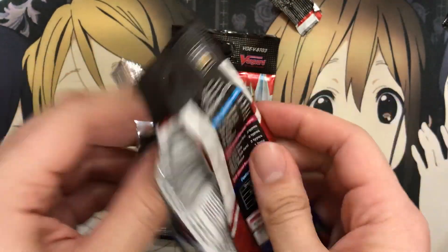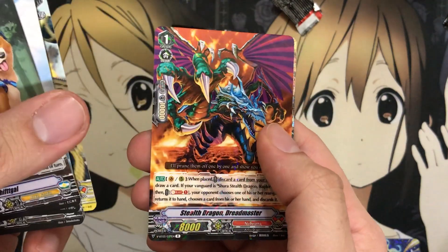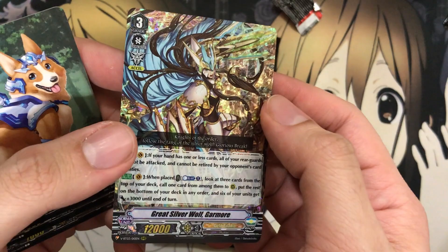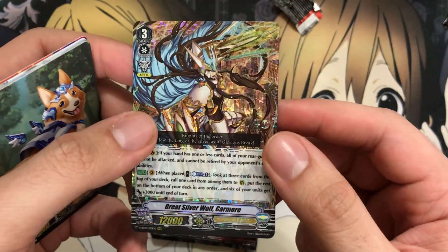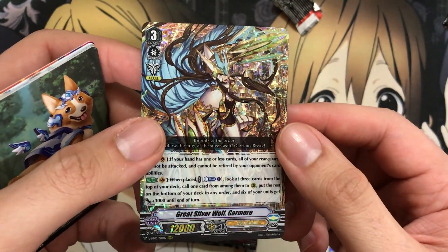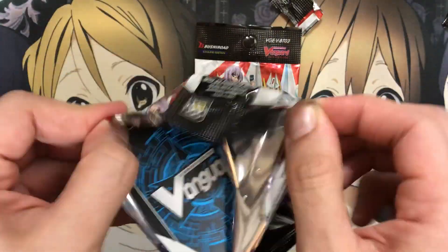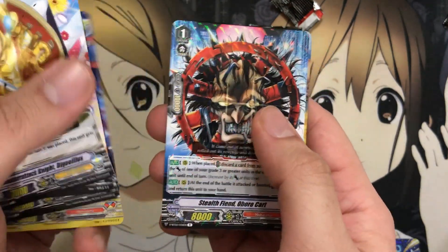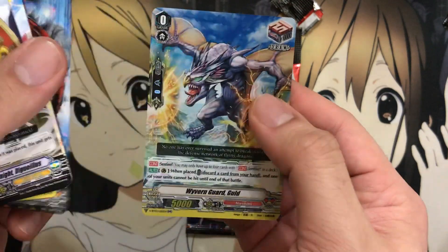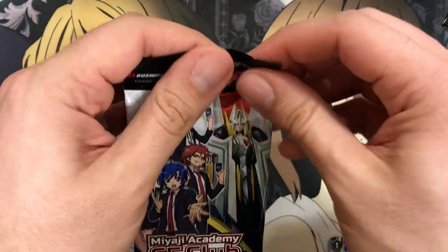We've got a couple more packs from the last entry. Stealth Dragon Dreadmaster. And Great Silver Wolf Garmor — I honestly thought it was a secret Vanguard Rare just how shiny it was. Also getting some nice remade-for-standard treatment. You have so many options now to work with Gold Paladin — you can basically choose whatever grade 3 lineup you want. You can go with Ezel, work with Pelennor, Garmor — you name it. That's so great that they did that. Wyvern Guard Gold — I don't think there are that many perfect guards in this set, because we already have them for three of the clans. Just Narukami and Nubatama I believe.